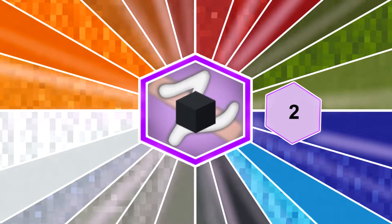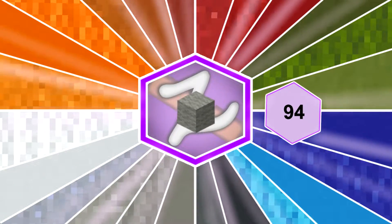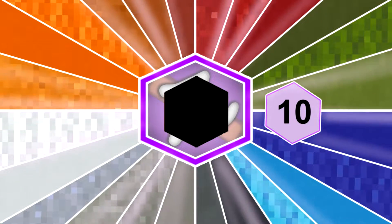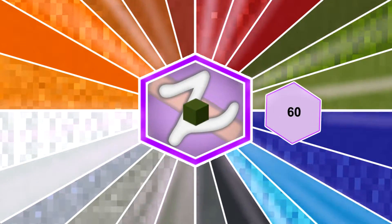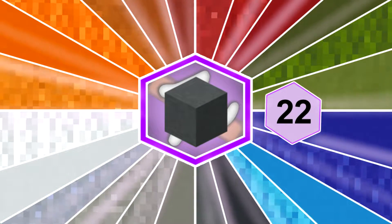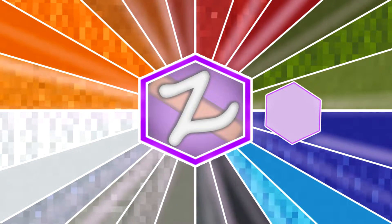Here are the blocks you'll need: 2 gray concrete, 173 clay, 94 light gray wool, 72 light gray concrete, 10 black concrete, 55 green terracotta, 60 green concrete, 106 lime terracotta, and 22 cyan terracotta. That should be all the blocks you'll need for today, but bear in mind I've counted these myself so it might not be 100% exact — do have a few spares just in case.